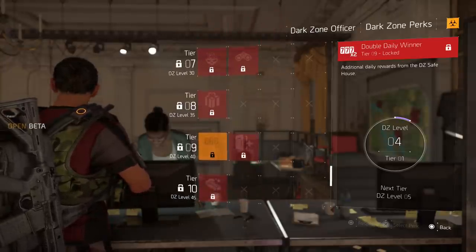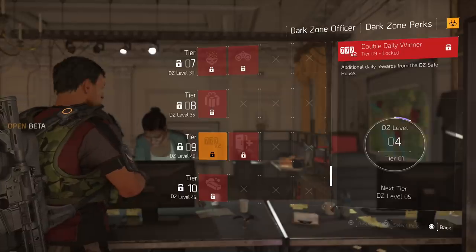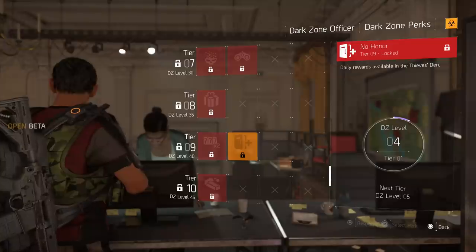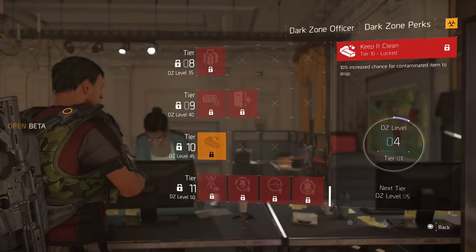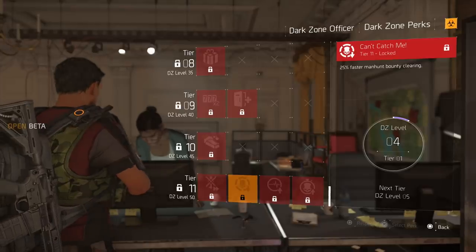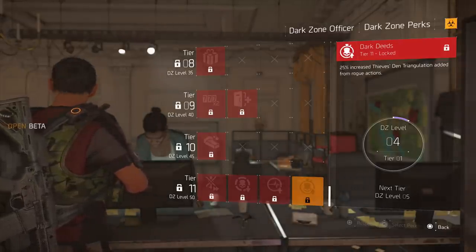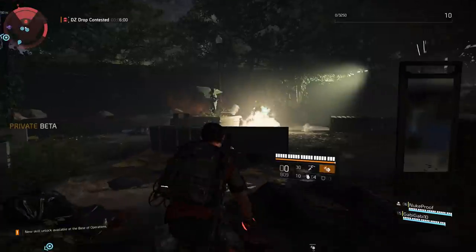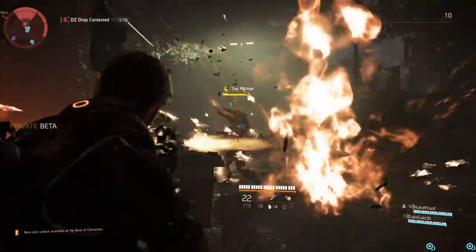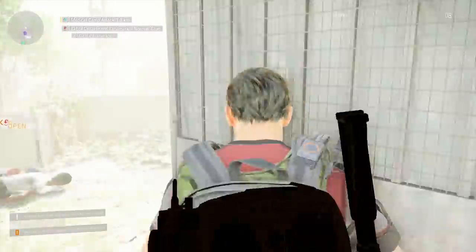At DZ level 30, tier 7, you have Vanish — your nameplate visibility to other agents while rogue is reduced. Countering that is X-Ray Eyes, where rogue nameplates detection range is increased. At tier 8, DZ level 35, you have More Loot — additional rewards for completing DZ alerts and clearing landmarks. At tier 9, DZ level 40, you get Double Daily — additional daily rewards from the DZ safe house. At tier 10, DZ level 45, there's Keep It Clean — 10% increased chance for contaminated items to drop. All these perks are going to be crucial, with some better for rogue players and some better for PVE.